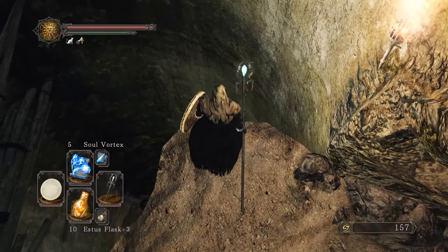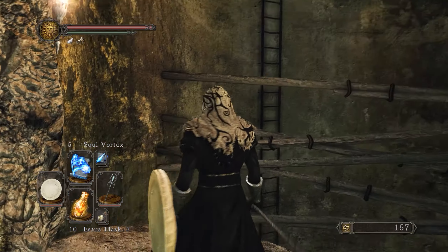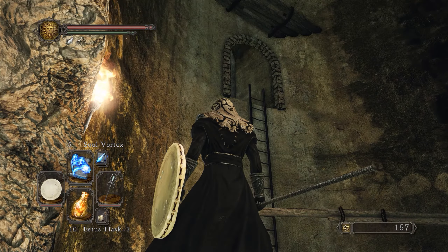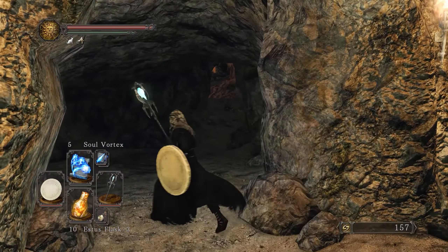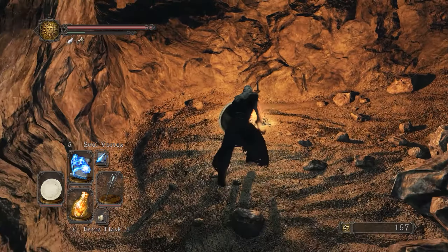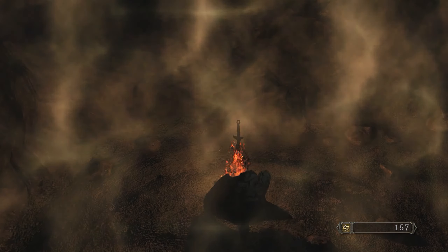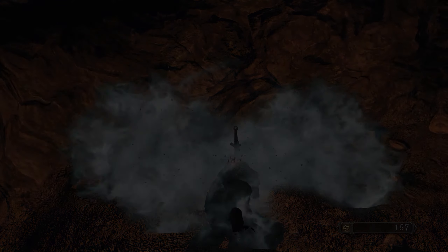I'll cover both rat covenant areas in one episode. We could jump down there but it's not advised. On the other side there's a ladder and a locked door — we don't have the key yet; we'll get that eventually. Let's go back to Majula and make the jump once more to get back if you don't proceed through the rat cavern.